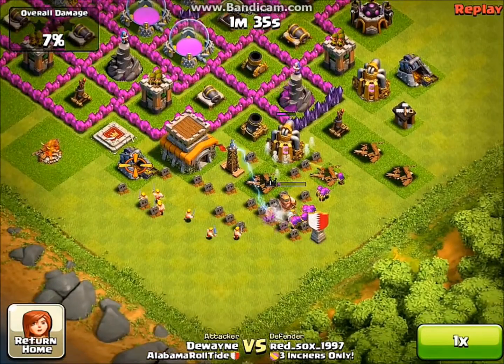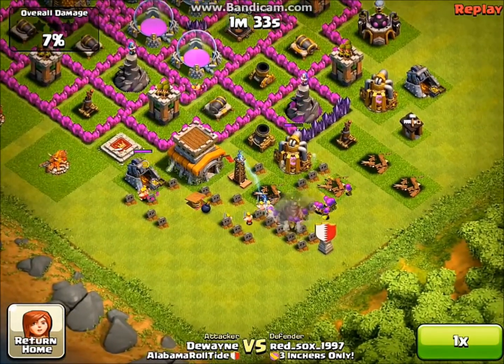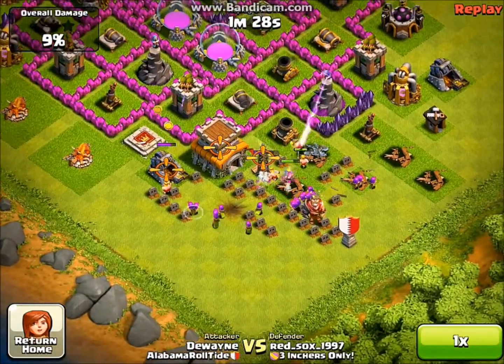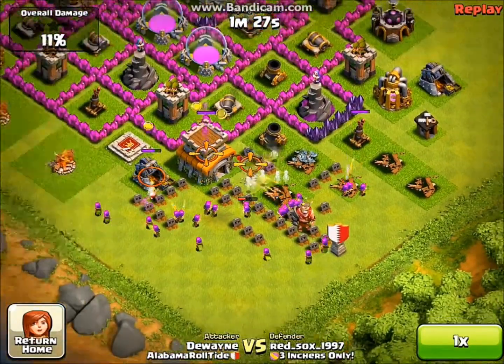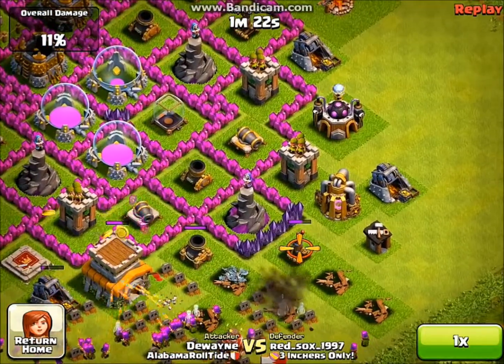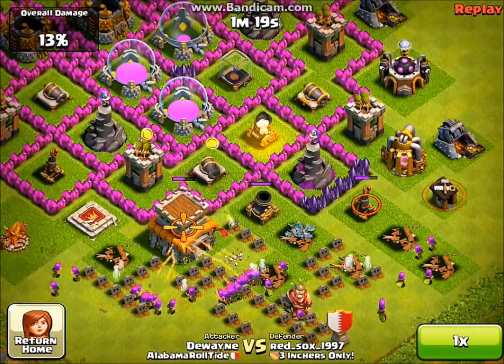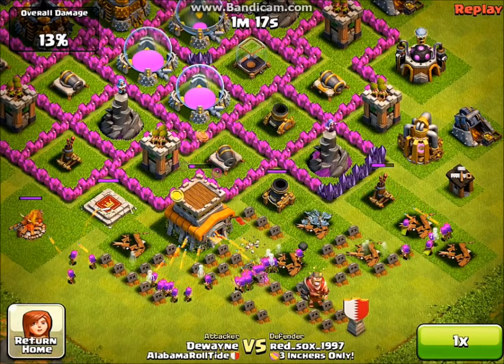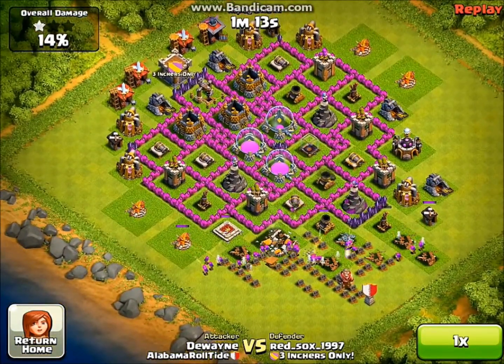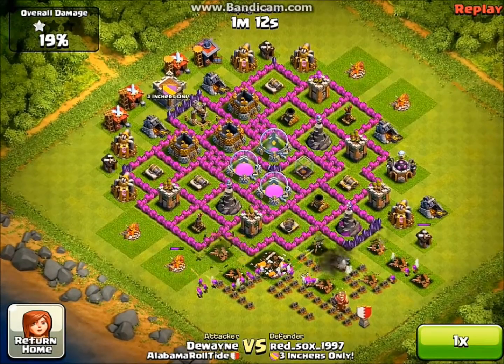Let's take a look at this defensive replay. He's just taken out my Barbarian King. My Hidden Tesla and my Traps are doing work on him, but unfortunately he just has too many Archers. I think the Archer Tower would do better in place of the Mortar that's being built - I think I should swap them.